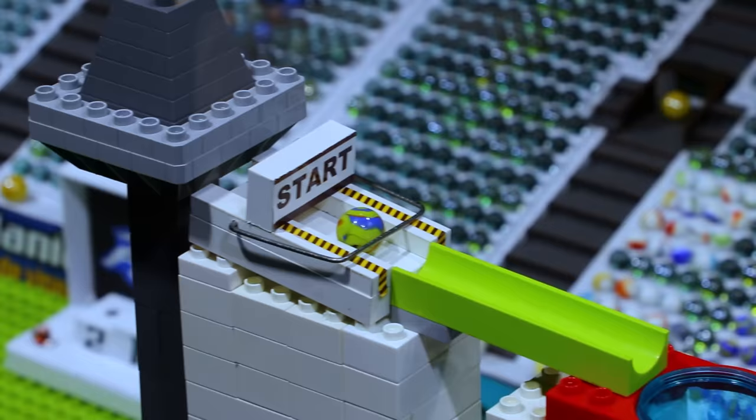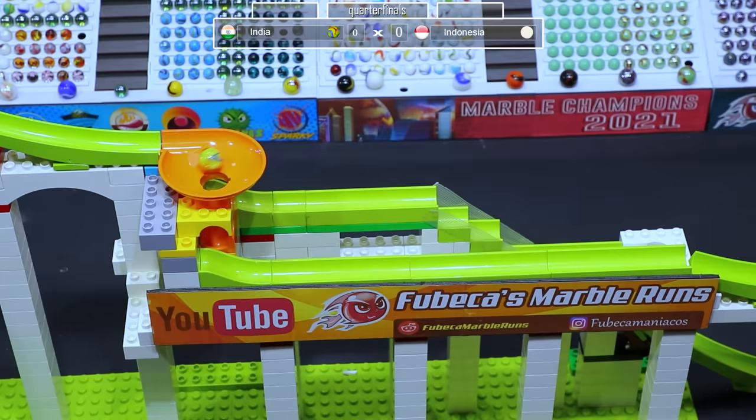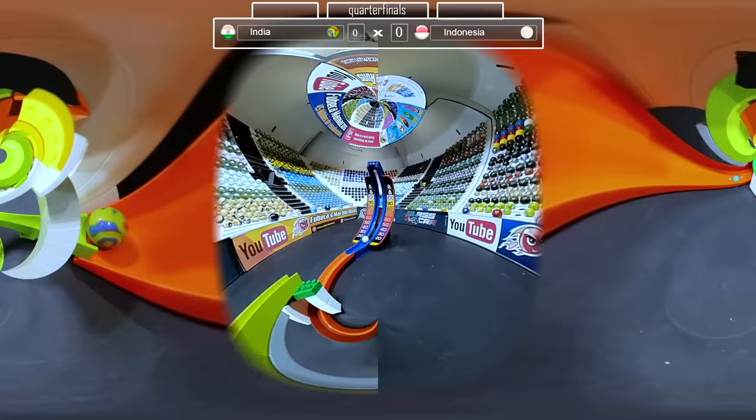Now it is time for the final duel of this first group, which is India versus Indonesia. India will be going off first. Seems like a lot of these marbles going first are not having a problem with their nerves — they are doing well with the pressure. Maybe that is why a lot of them are picking the faster route, because it is a way to get rid of the pressure as quickly as possible. India does get 100.